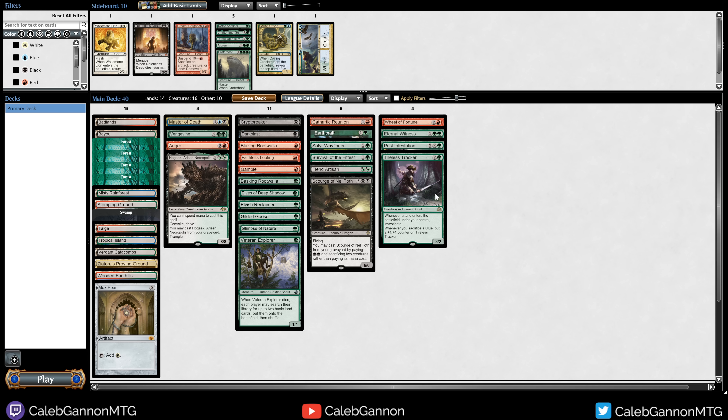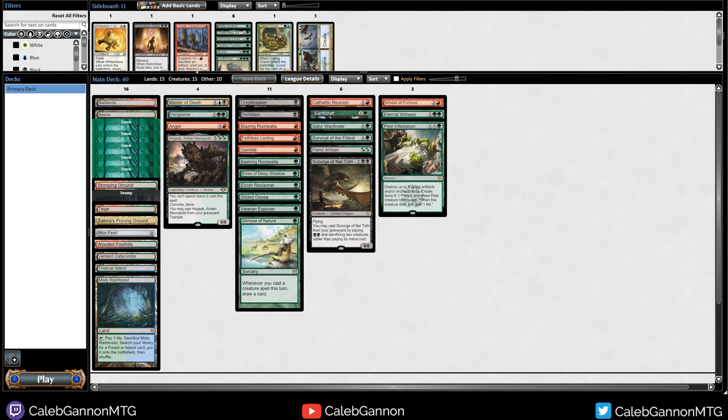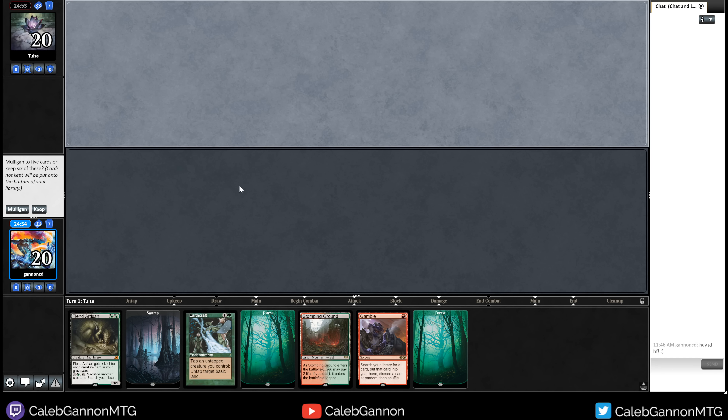Sorting the curve — Mox Pearl, Goose, and Hogak go in the zero-cost section. Pest Infestation is at least a 3. Tireless Tracker is kind of weird but just fine — pretty good with Veteran Explorer actually. I feel like I want 16 land. I'm going to cut Tireless Tracker for the 16th land. I could definitely be wrong, but I think I've maybe tunnel visioned too much and this deck has a very focused game plan. I probably do want to run Coiling Oracle, but I only have 4 blue sources — that's not enough. I'm going to try out this deck with 15 lands, effectively 16. See you guys in round 1.